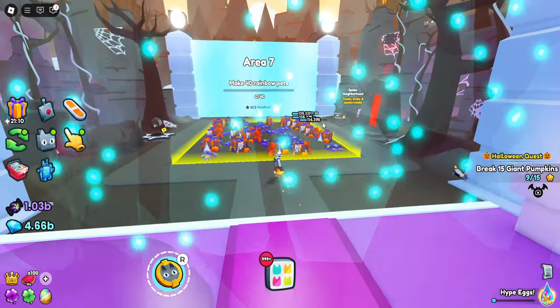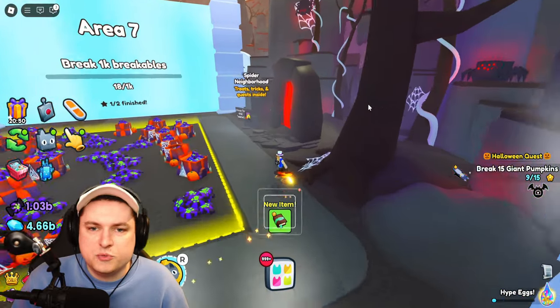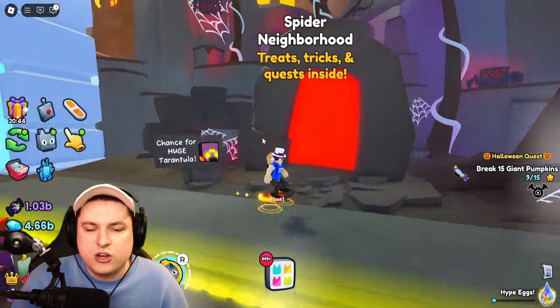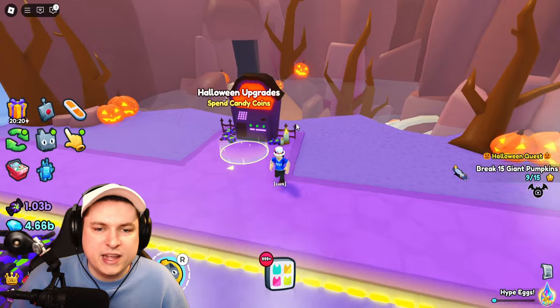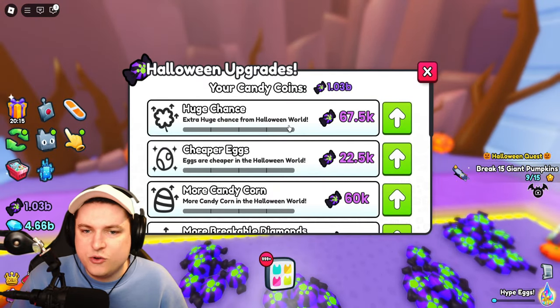Let's unlock area six — we have to make 40 more rainbow pets. And another 1k Breakables, but we got ourselves the Spider Neighborhood with a chance for a huge Tarantula. We'll do the Breakables in a little bit. Meanwhile, we can take a look at the Halloween upgrades which are in the third land.